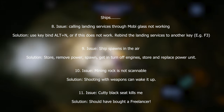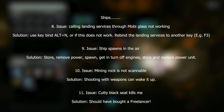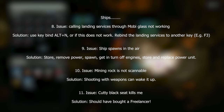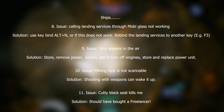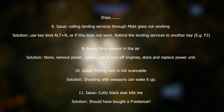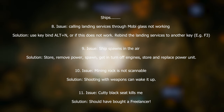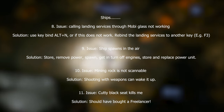Issue ten: can't scan any mining rocks. I had this yesterday while working on the mining guide. One suggested solution is to shoot the rock with your weapons to wake it up. The solution that worked for me was to turn off mining mode, turn off scanning mode, and then turn mining mode back on.